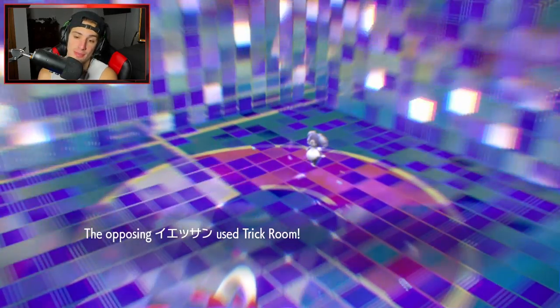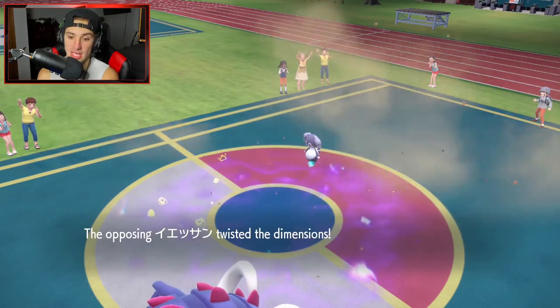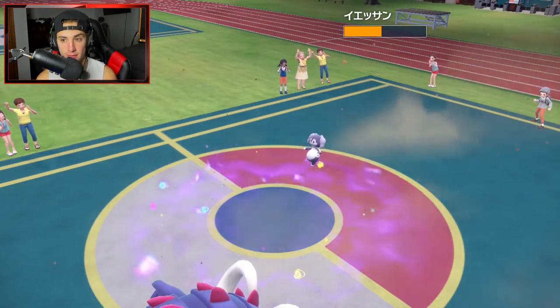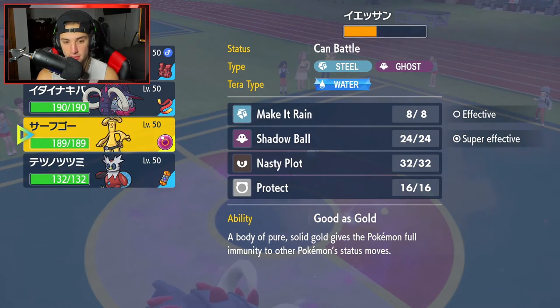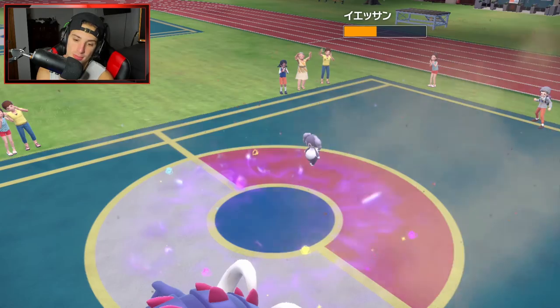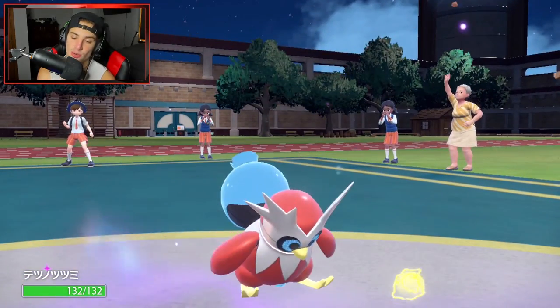That just ruined my day — now I don't have Tera and IndeeDee can pop a big time Psychic into me. EQ is still gonna fly but it's gonna do half damage, and it pops Trick Room — even worse. Now I really don't like where we're sitting. We've gotta go into somebody with Protect. I think we just go into Goldenglow to save it. Torkoal is coming out here — that's gonna be a problem.